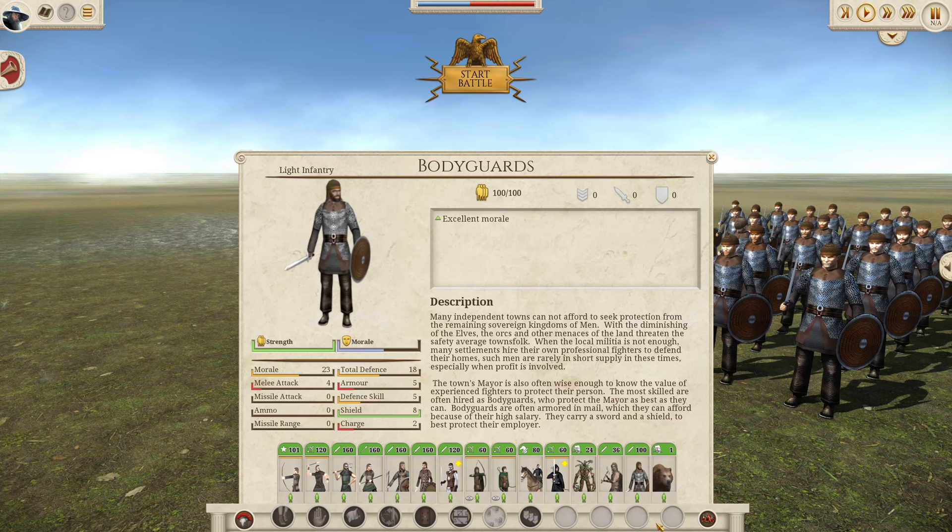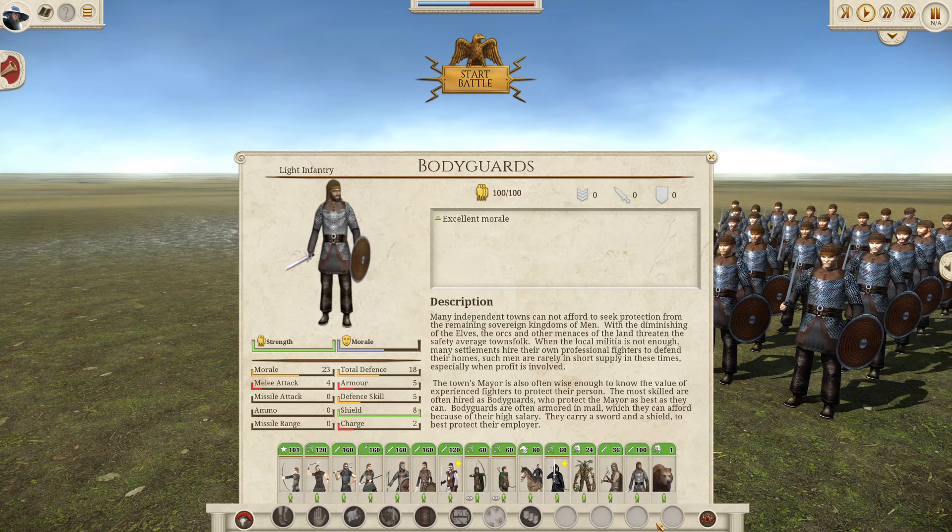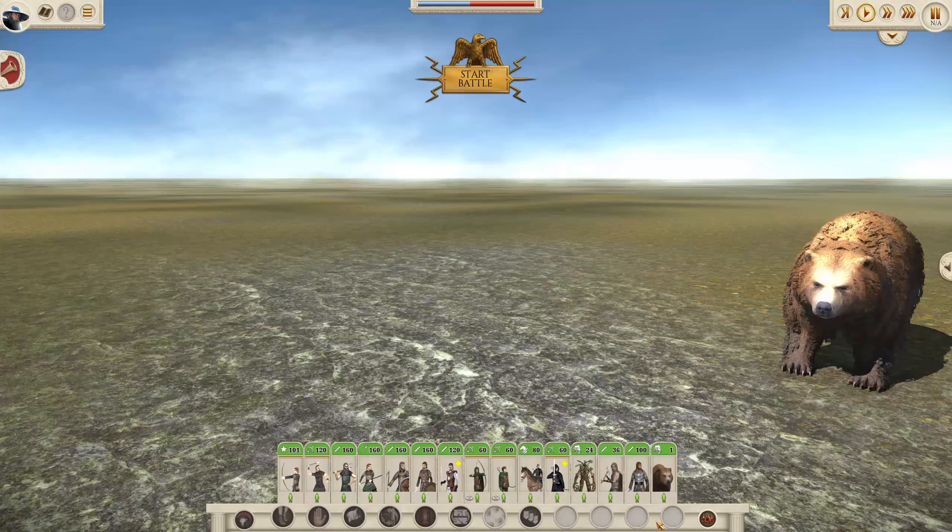The Bodyguards are the generic general's bodyguard units for the Free Peoples. Stats-wise they're probably on par with a mid-tier unit from a faction like Gondor, so as bodyguard units go they're not strong. But these are the best you have access to. A good path through your campaign would just be to stack your generals onto one army, because that's the strongest army you're going to be able to make.